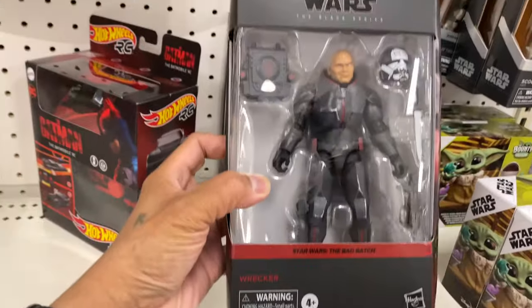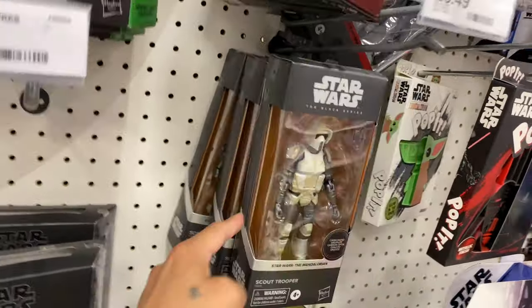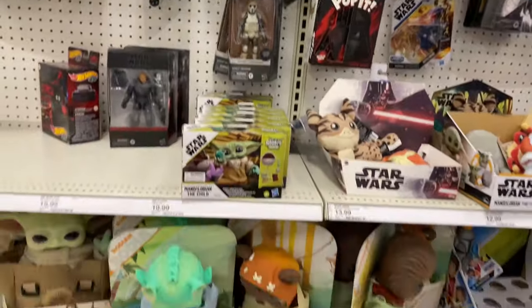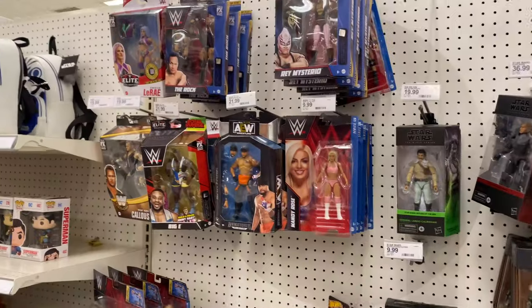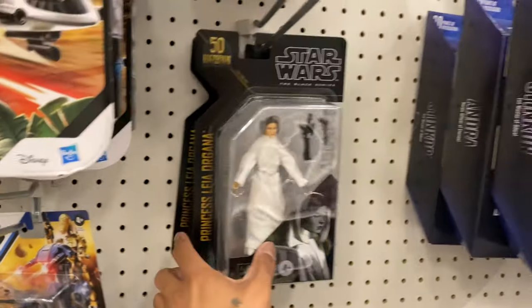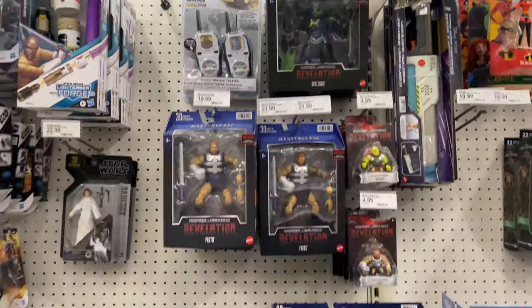For Black Series, they got a Decker, Lando, and the Carbonized Sky Trooper. Other than that, that's about it for Star Wars. And wrestling — they do got Princess Leia, two of them, from the Archive Wave. And Forever Stop of O2.